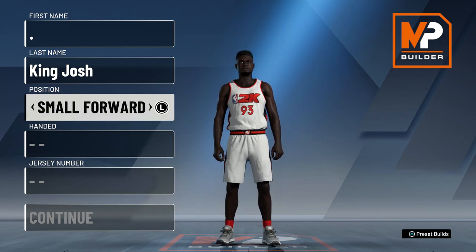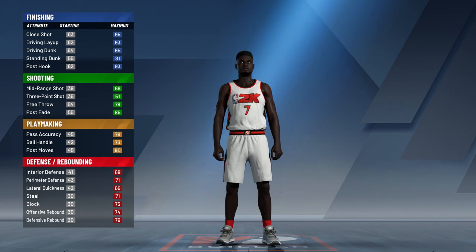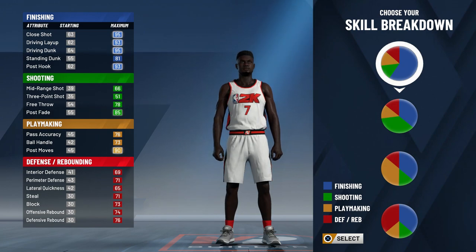We are going to go with small forward. As you guys know I love using small forwards, and I go left-handed just because I'm left-handed in real life, and number seven is my favorite number. For this build you do want to actually choose the top pie chart. This pure slasher build is so fun.